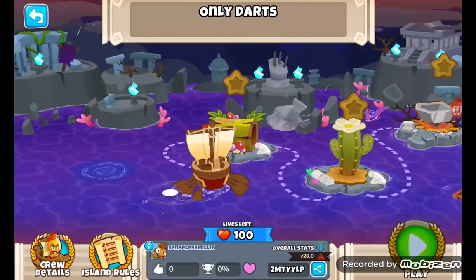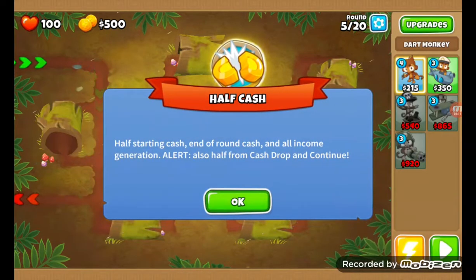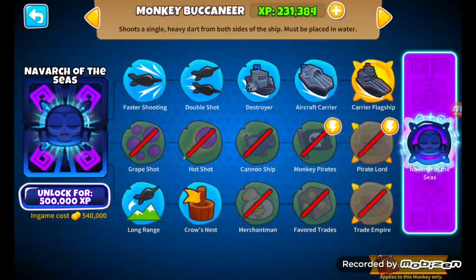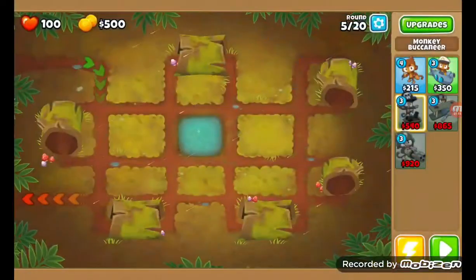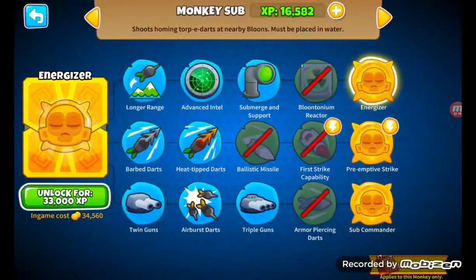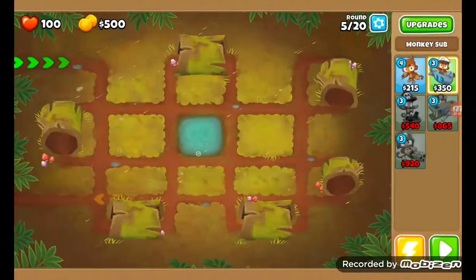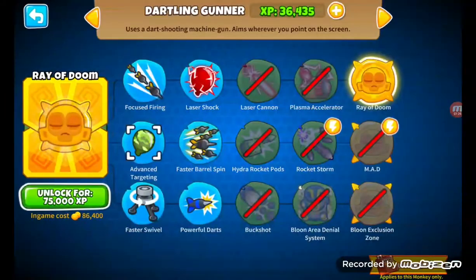I'm using this setup. So I think the one issue is obviously going to be lead — that's going to be the one issue here. Now of course, Engineer's Nails and Druid has thorns and it's not darts. What can pop lead? Heat tip darts can pop lead, which is kind of interesting, and it's still darts, which is what we need.